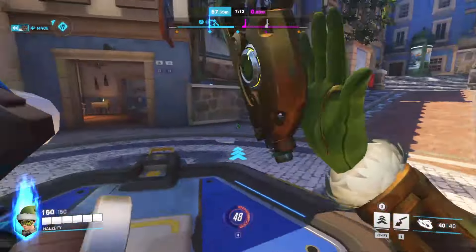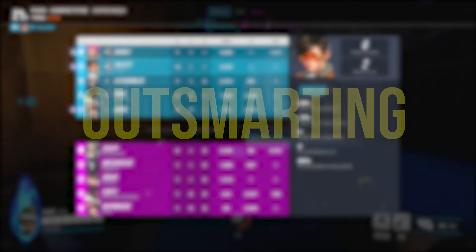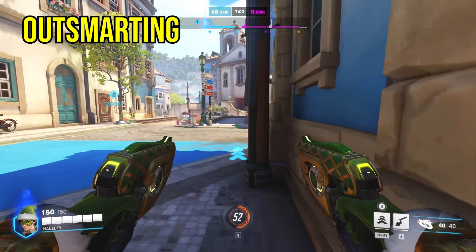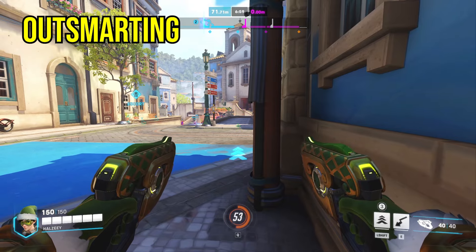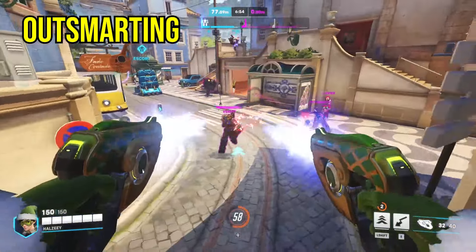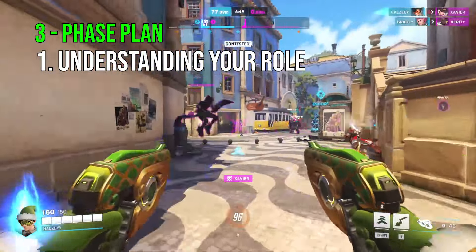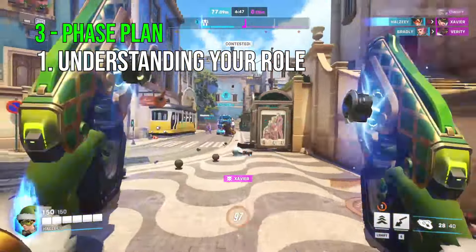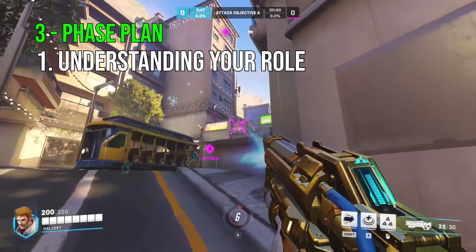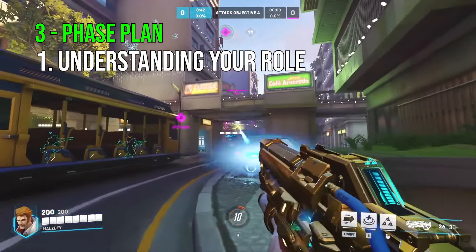Typically in lower divisions, people do not understand their role. This is where the concept of outsmarting comes in. Usually lots of people are caught out of position — supports are playing the front line, DPS aren't taking high grounds, tanks are playing in the back line. There are lots of positional mistakes that low elo players make because they don't understand what they're supposed to do in their role. You really need to understand your role, what your character is trying to do, and how it functions within the team comp. By doing this, it will allow you to position correctly and look out for specific interactions that both team compositions have.